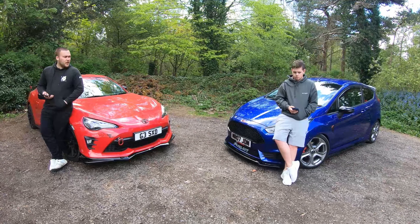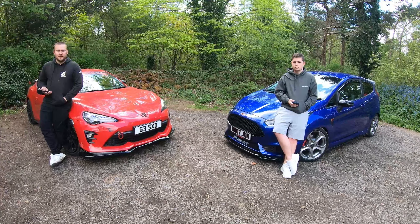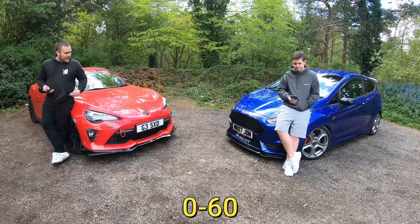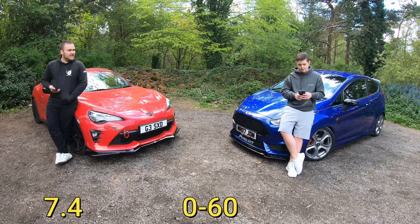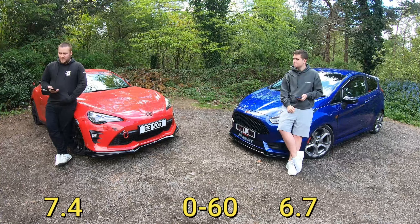We thought we'd go through some of the stats comparing the two, and then our personal times with them. We'll start with everyone's favourite: 0-60 time. The 86 does it in 7.4 seconds and the Fiesta ST in 6.7 seconds, so a little bit of a difference there.